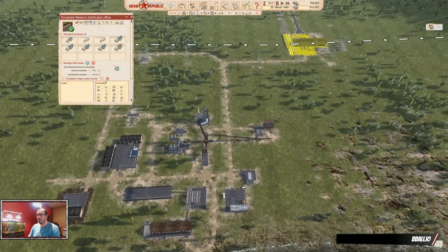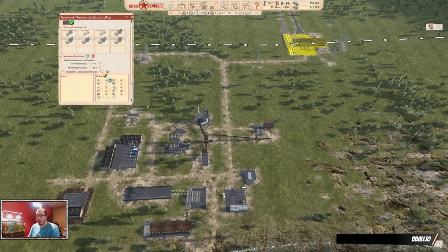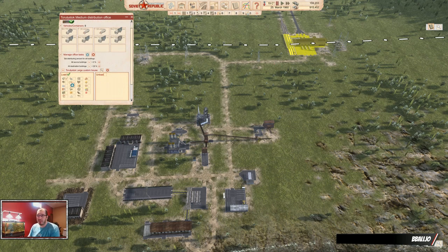Now let's set up this distribution office to do what we want it to do. First, the source — we get everything from the border. We don't want to unload; that's for exporting. We're going to load steel, boards, prefab panels, bricks, mechanical components, and electrical components. They're not the same as electronics, so just make sure. We also need to buy cement to make concrete, and fuel and bitumen. Those are all the things that we need.